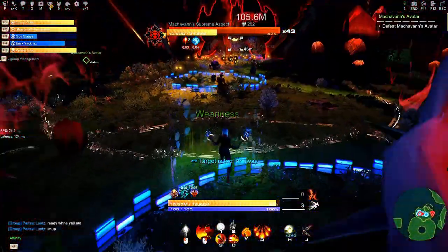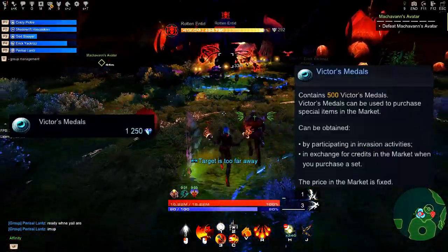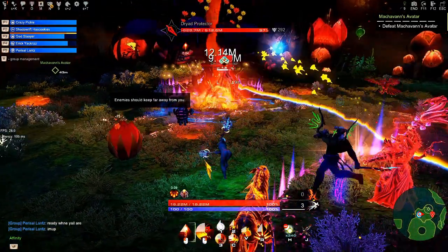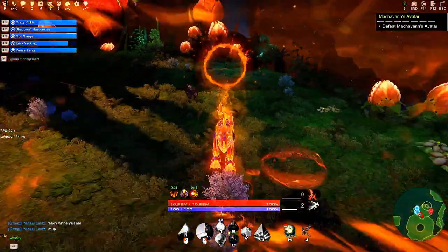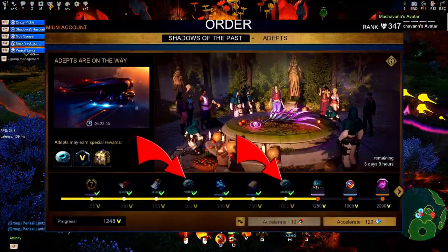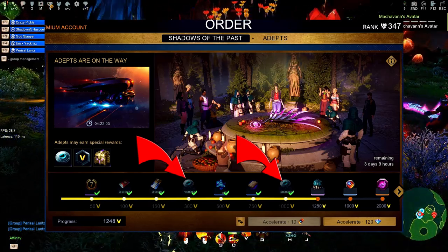You can also buy Victor Medals from the market — 500 equals 1250 Argents. Sometimes it goes on sale, but I wouldn't recommend doing that. Sometimes you can find them in different packs they put in the market as well. Moving on to the promo events, which are limited time events. Sometimes you can have up to three different amounts on the first page, but not all promo events work like that.